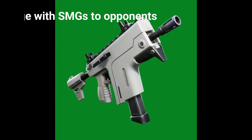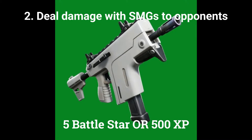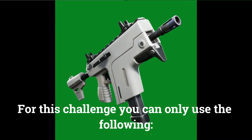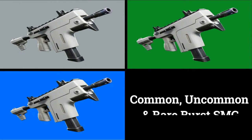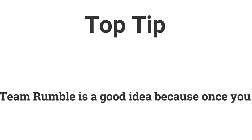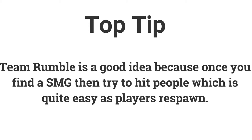The second challenge is: deal 500 damage with SMGs to opponents to earn 5 Battle Stars or 500 XP. You can only use the Common, Uncommon, or Rare Burst SMG. Team Rumble is quite easy for this — all you need to do is find an SMG and you are more than likely going to hit someone.